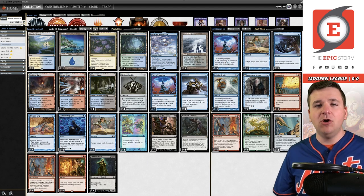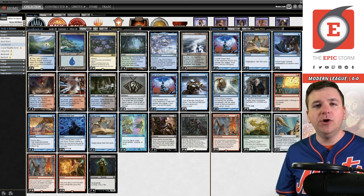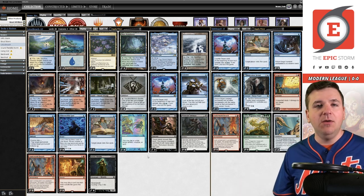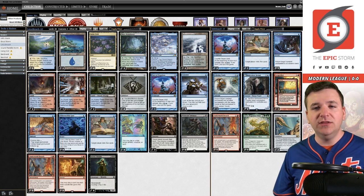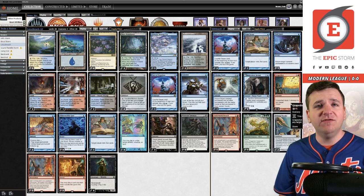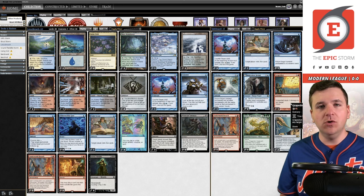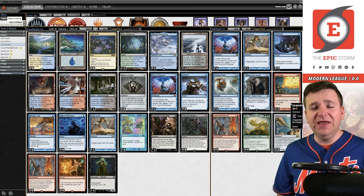We play Underworld Breach and then Twiddle again to untap our Lotus Field. That's how this deck makes mana — we're really just twiddling Lotus Field over and over. The cost at this point is cards in the graveyard. We use effects like Tome Scour to mill five, creating a loop: cast Tome Scour twice, then Twiddle once, over and over. It's not an infinite loop — you do run out of deck eventually, gaining one card in graveyard each iteration. That gives you enough to cast Wish into a lethal Grapeshot. Why Grapeshot and not Thassa's Oracle? Sometimes you don't have enough resources in the graveyard, and a Lightning Bolt could cause you to lose.